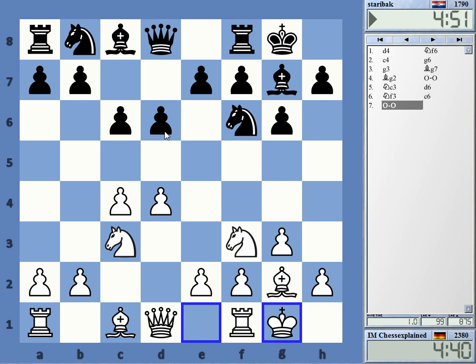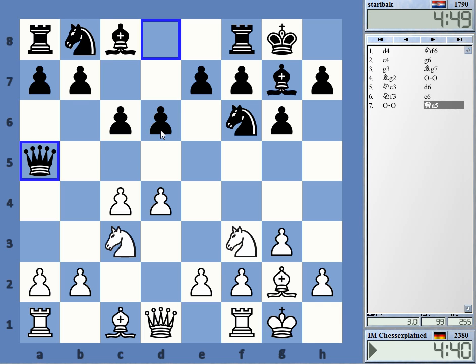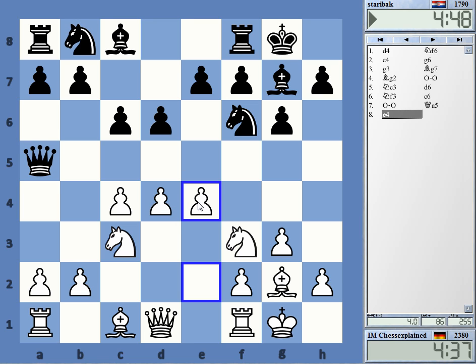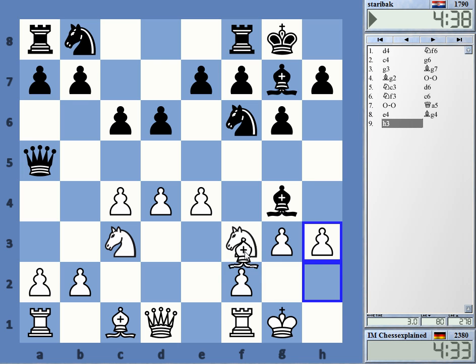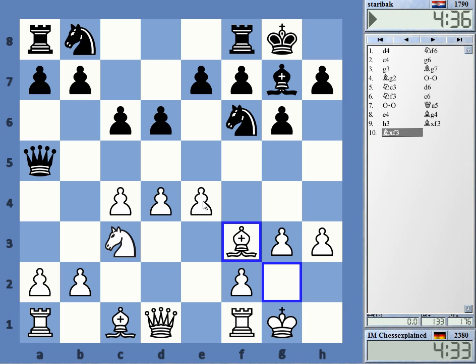Okay, we get a King's Indian fianchetto — trying something else. He's playing d6, c6. I think this is called the Kowalik variation, if I'm not mistaken. Okay, with queen a5. Black can now place bishop g-form or e5 — those two possibilities. White has gotten the bishop pair here, which is quite nice, and now black normally plays e5.